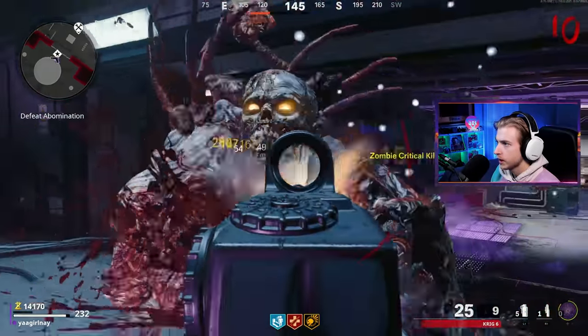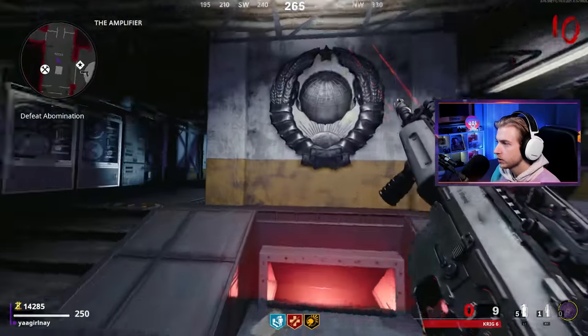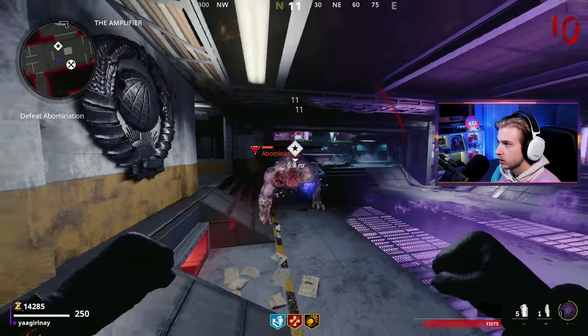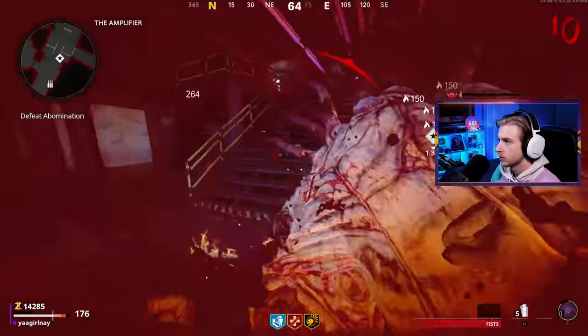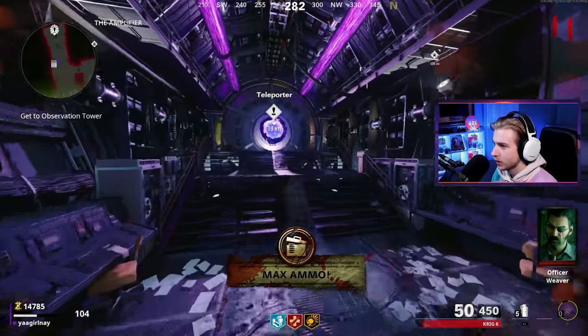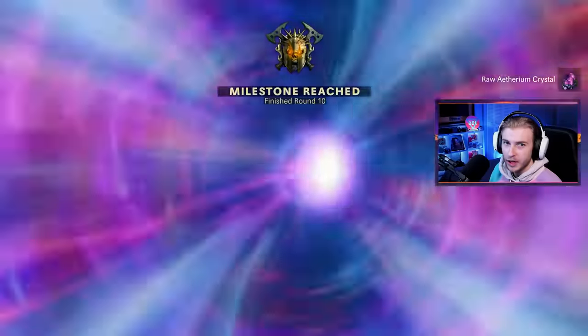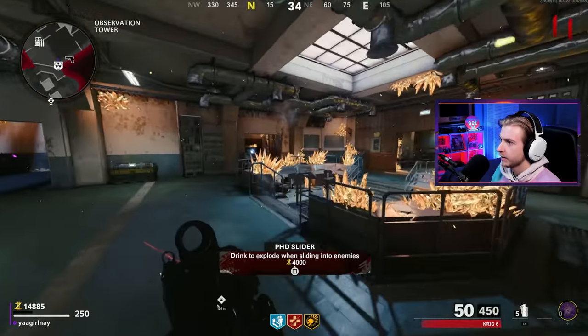Let's change that to none. I'm out of ammo. Here's what we do — eat a Molly and I'm going to punch him. We actually punched him to death. I didn't want to buy ammo because I knew he was going to drop a max ammo — save money where we can. Let's hit the button. We might actually have to buy Pack-a-Punch for the first time in like forever.